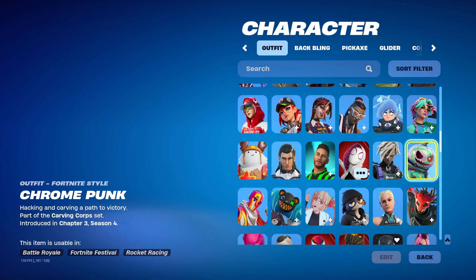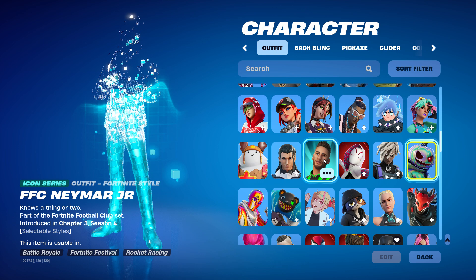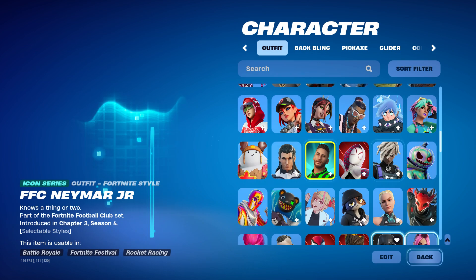Spider-Gwen — I did not max her out this season, I kind of quit, it got kind of boring. And then I got FFC Neymar Jr. — you know why? Because he's great. Messi's the goat, but like, he's good.